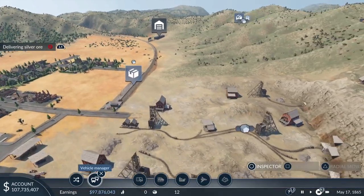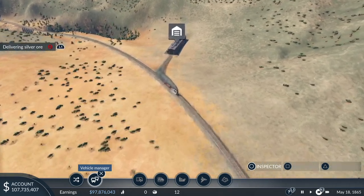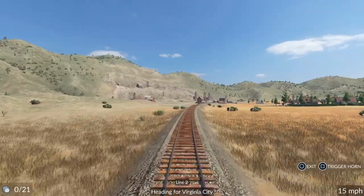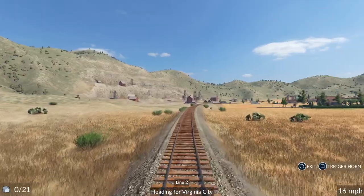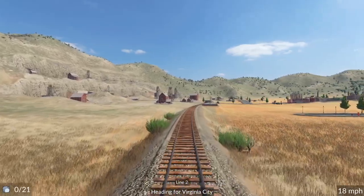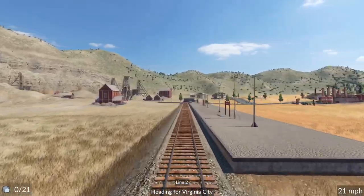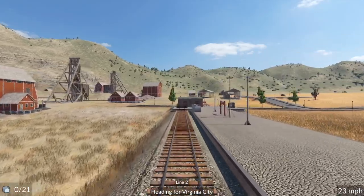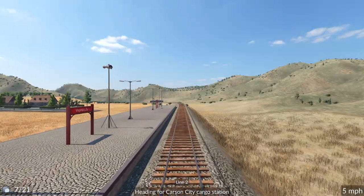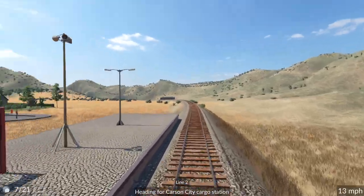Now, as we did in the first mission, we've got to wait until the train delivers the silver ore. Here it is chugging along — I've sped up time slightly. You could actually jump on board the train and go for a full ride, like in Railway Empire. Let's do that — there's the station, there's our mine in the background. It auto-turns the train. We've got 7 out of a maximum capacity of 21 on board, so we're heading for Carson City now.